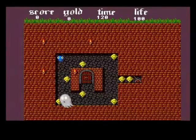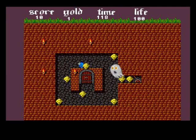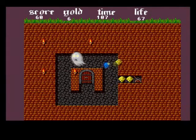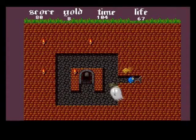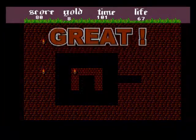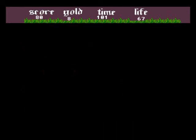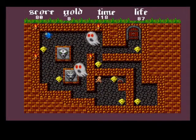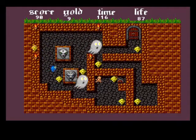Okay, so what we've got to do - we're in control of this little blue character. Collect all these diamonds. Once you've collected all the diamonds, you activate the door by pushing the lever, and you've completed the first level. Level two now.